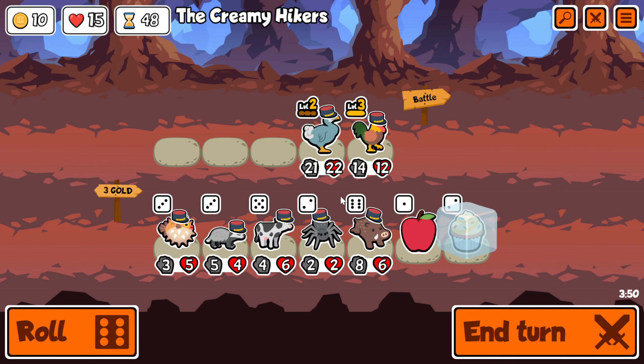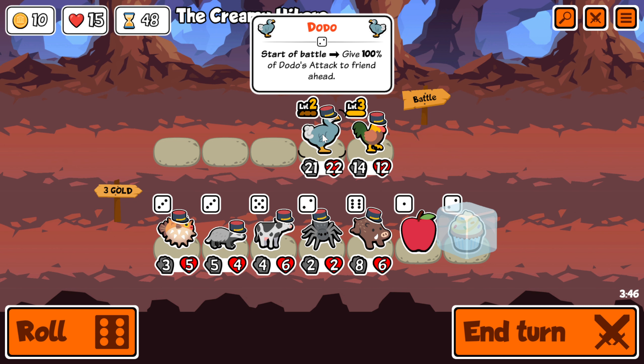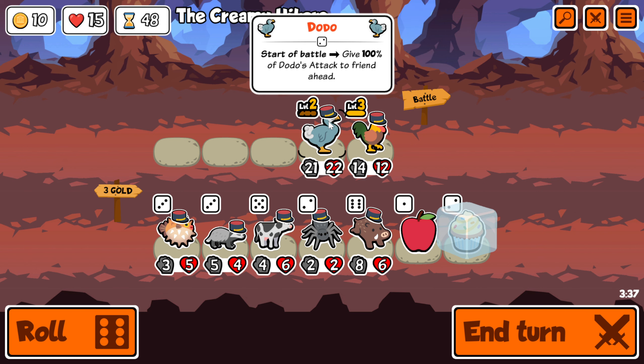What's going on? I'm going to be talking about the Dodo-Rooster combo. The idea behind this combo is to use the Dodo's attack buff, apply it onto Rooster, and as Rooster summons the chicks, those chicks will attain some of the Rooster attack buff which was gained using the Dodo.